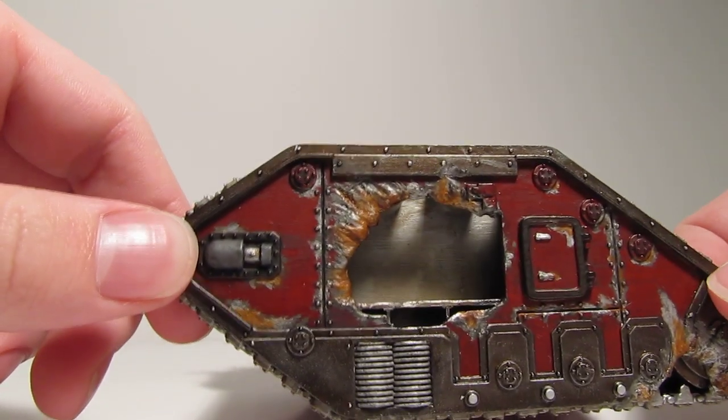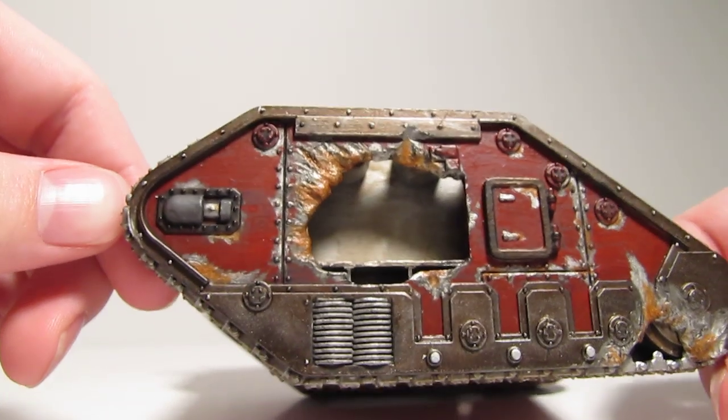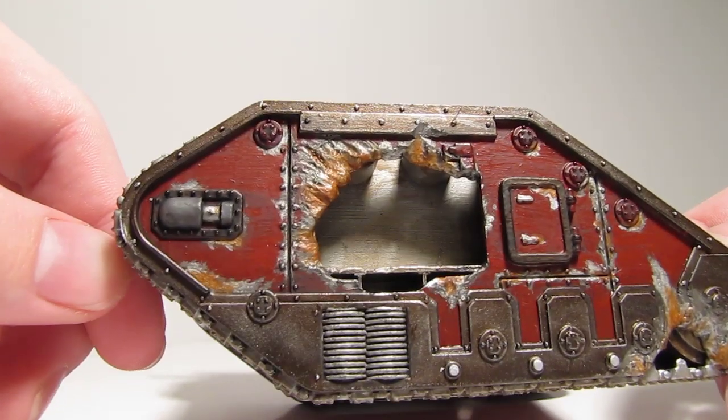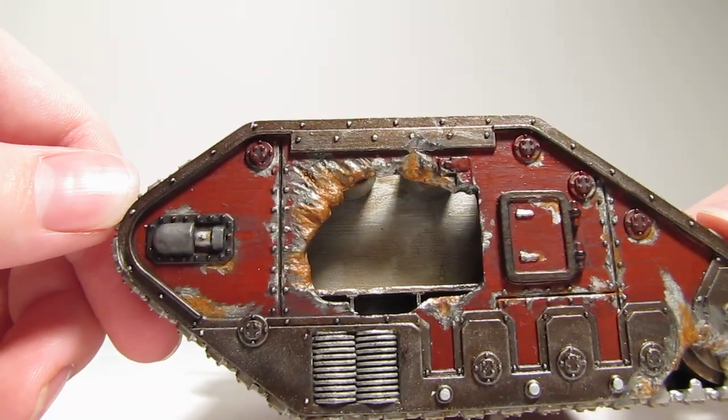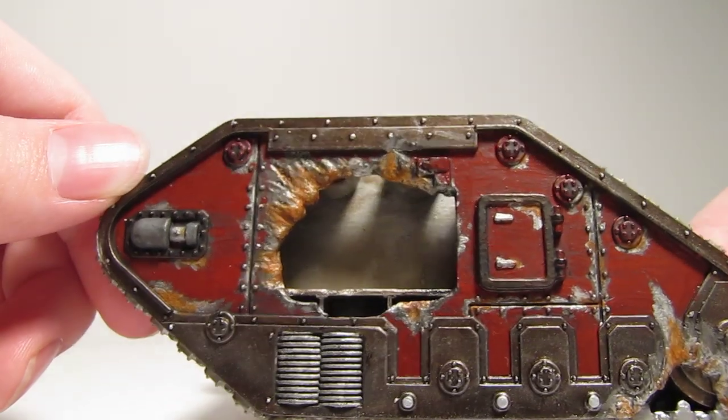For the rust, I'm told you can just use Blazing Orange. I mix Blazing Orange with a couple of browns to make it a bit darker, and then I use a Devlan Mud wash over the whole model, and maybe a Badab Black after that too.